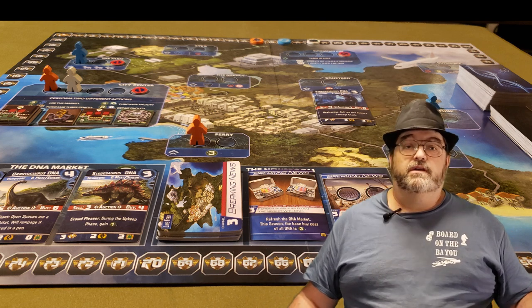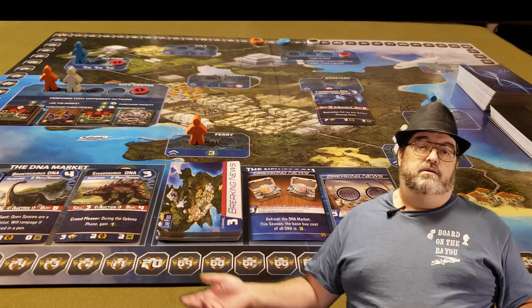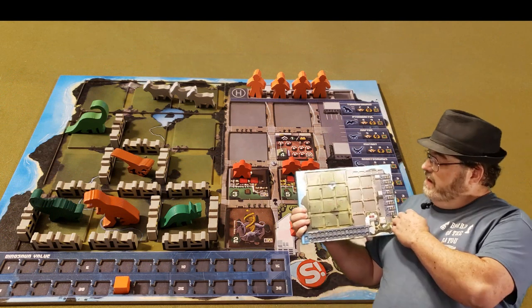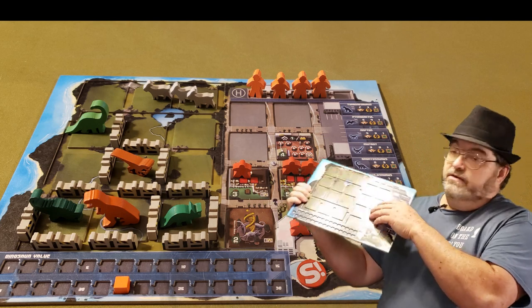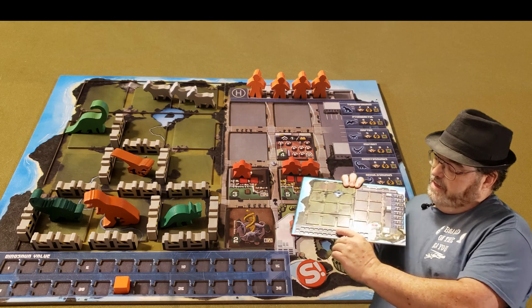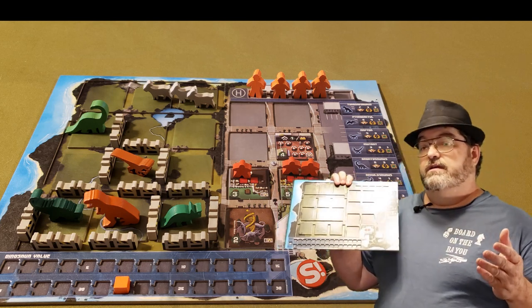After all the players have placed all their workers, you go to the upkeep phase, then go to the next phase. Each player is going to have their own little player board. It's really thick, double-layered cardboard, and the top layer is notched. You'll be keeping track of your dinosaur value at the end of every season.